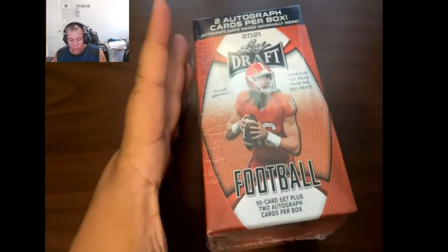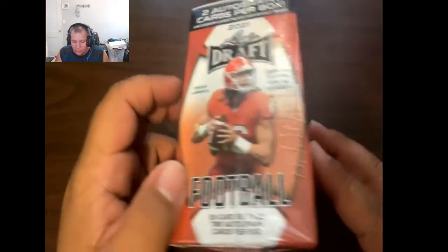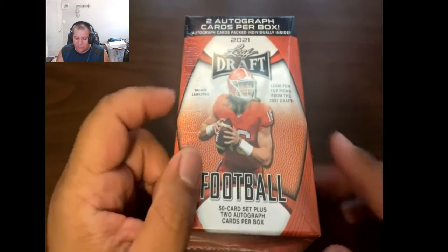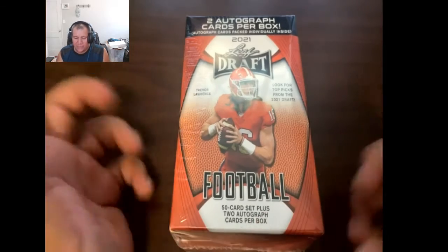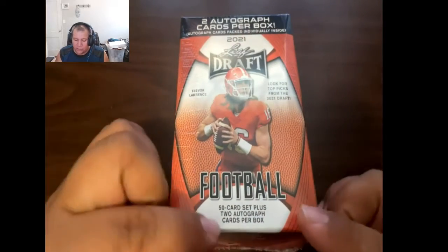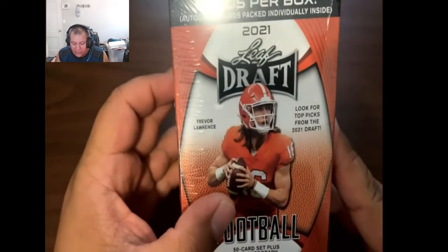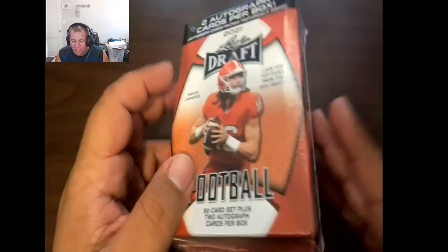Before we open the box, I want to show you everything here. You get two auto cards per box. The rest of the box, from my understanding, is a 50-card set — so not everything is random. You're going to get two autograph cards aside from a base set. Look for top picks from the 2021 draft.